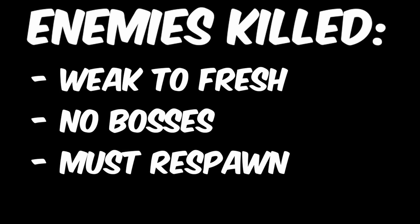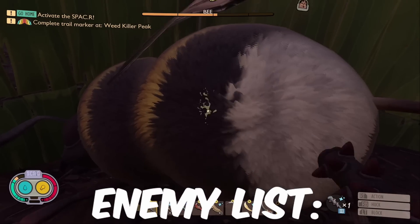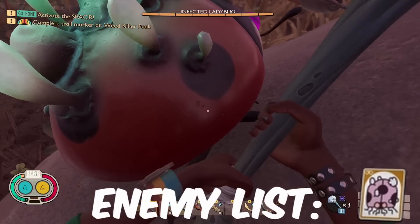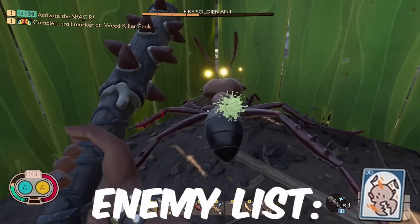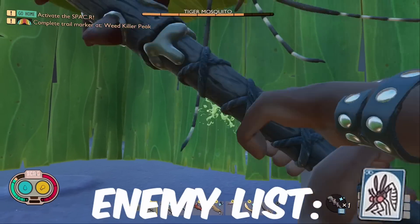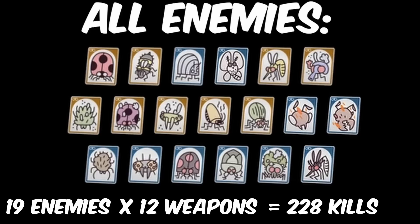I gathered a list of all the enemies weak to fresh damage. I removed boss enemies and enemies that don't respawn from the list, and I also didn't include passive enemies. The list of enemies I killed goes as follows: Ladybug, Bee, Rolly Poly, Moth, Mosquito, Infected Weevil, Infected Mite, Infected Ladybug, Infected Larva, Stink Bug, Bombardier Beetle, Fire Ant Worker, Fire Ant Soldier, Dustmite, Lady Bird Larva, Lady Bird, Green Shield Bug, Infected Wolf Spider, and the Tiger Mosquito. That's a total of 19 enemies killed with 12 different weapons. This took me a long time.